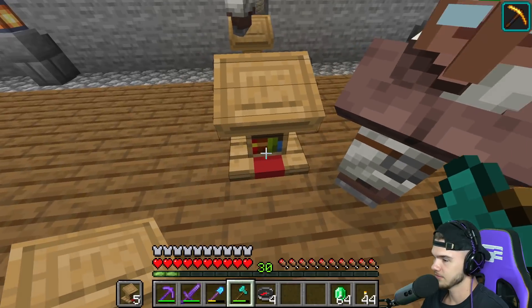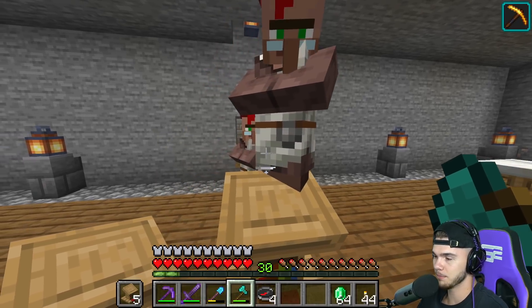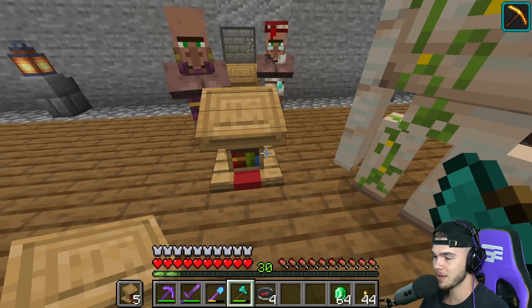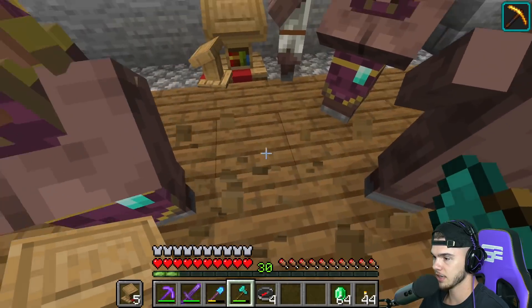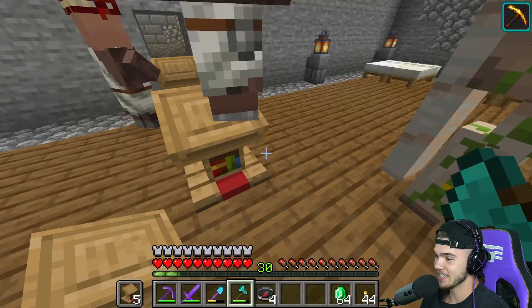Multi Shot — it's not what I'm looking for. I need Mending. Once we get Mending we're going to be able to buy infinite books and put them on all of our tools so they never break. The thing I need the most with Mending is the elytra — we need to get Mending on the elytra ASAP so we can start using it.